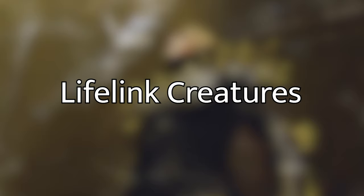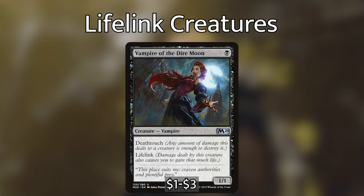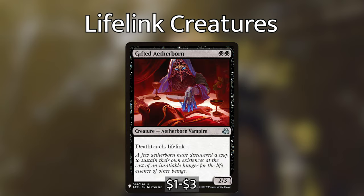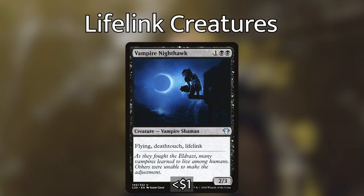The first thing I've included is lifelink creatures, because every time we deal damage with a lifelink creature we gain life, and with Vito out we drain our opponents. We've got Vampire of the Dire Moon, a 1/1 for one with deathtouch and lifelink; Gifted Aetherborn, two black for a 2/3 with deathtouch and lifelink; Murderous Rider, one black black for a 2/3 Night Zombie with lifelink — and his adventure Swift End destroys target creature or planeswalker, though you lose 2 life; and Vampire Nighthawk, one black black for a 2/3 with flying, deathtouch, and lifelink.